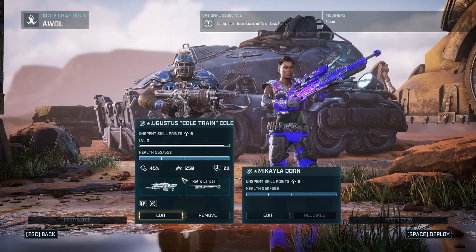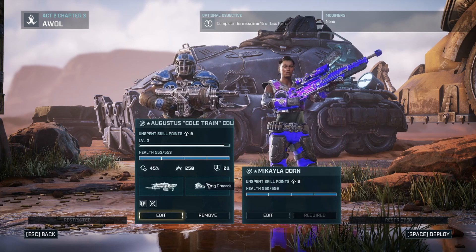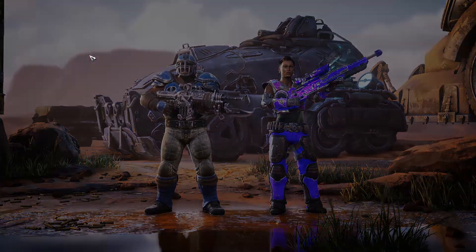So we're going to use Augustus Coltrane — Coal. Should we? Yeah, I think we'll use her instead of Marcella — that seems fine. Let's just go for it.